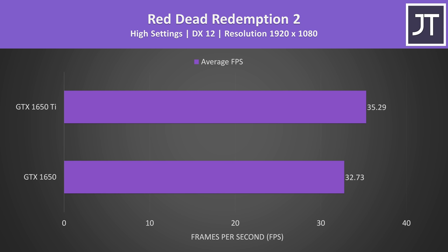Red Dead Redemption 2 was tested using the game's benchmark. The 1650 Ti was less than 3 FPS higher than the non-Ti, so not too much difference at all — yet this is still one of the largest performance differences out of the games covered, with the Ti almost 8% ahead.